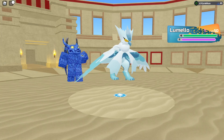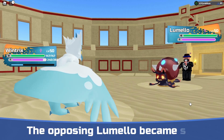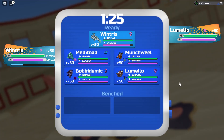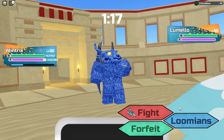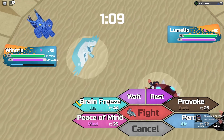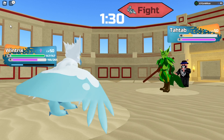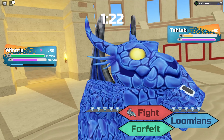Lumelo — ha! Joke's on you, I knew you'd bring that Lumion. Please don't hit me because I will cry. Haha, you love to see it. Go into our own Lumelo perhaps. Wait — does this Wintrix...never mind. I'm just gonna click Brain Freeze and see what happens. They're gonna swap — I thought so. Ta Tab! Well, we're gonna nuke that thing. We're Nimble 200. Windtrix outspeeds — thank you very much.